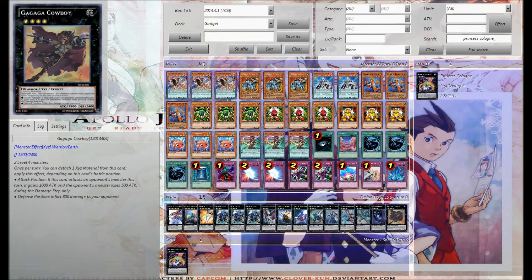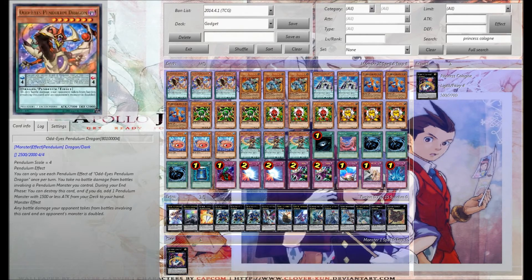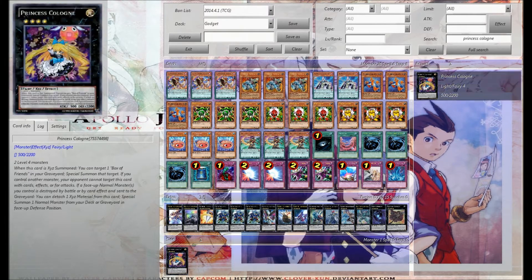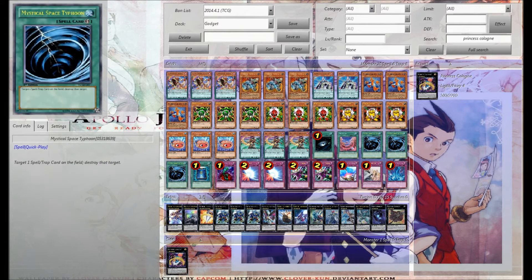Pointystar Video here again with the Gadget Pendulum summoning thing. I've been working with the build a little bit, figuring out what cards worked and didn't work based off of a little bit of testing. I made a few minor modifications. Without further ado, we'll just kind of jump into what was changed.